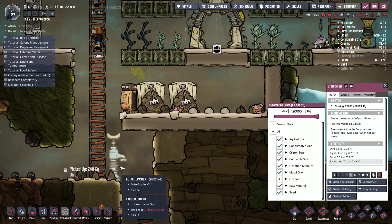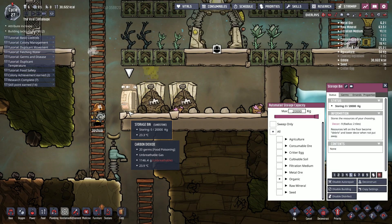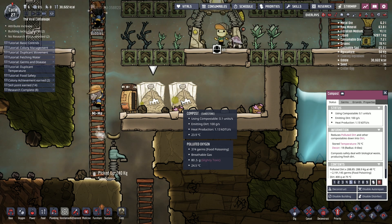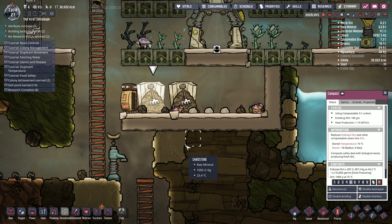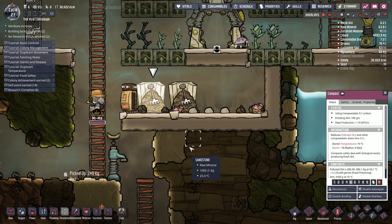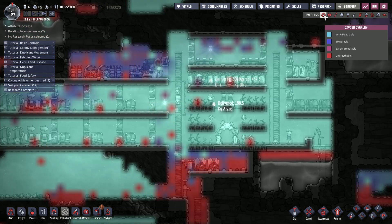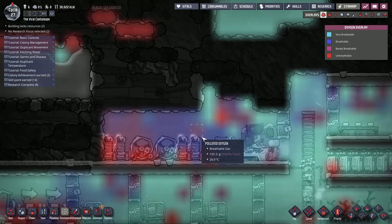They'll have put it straight into the compost of course. Okay that's good - it's creating nasty crap but it's lower down so that's not a problem. Awesome, that's our polluted dirt issue over with I think. Let's have a look at oxygen overlay - it's looking good, looking very breathable here. This thing's kicked in and has done a good job.